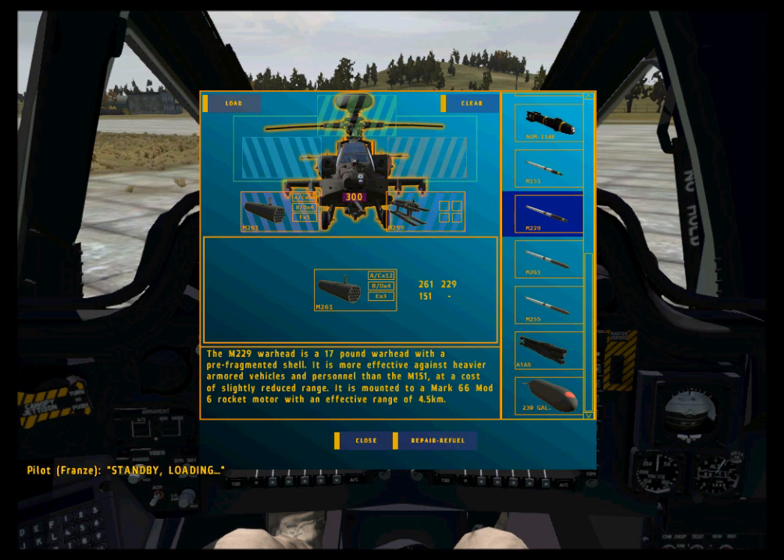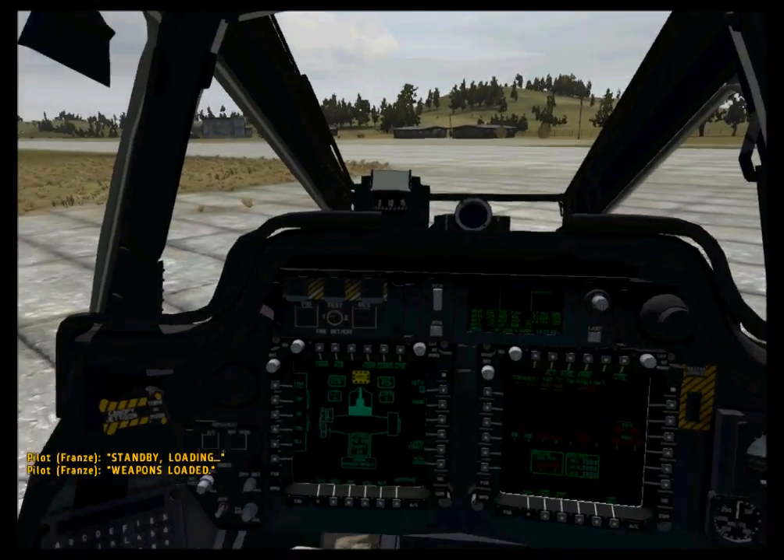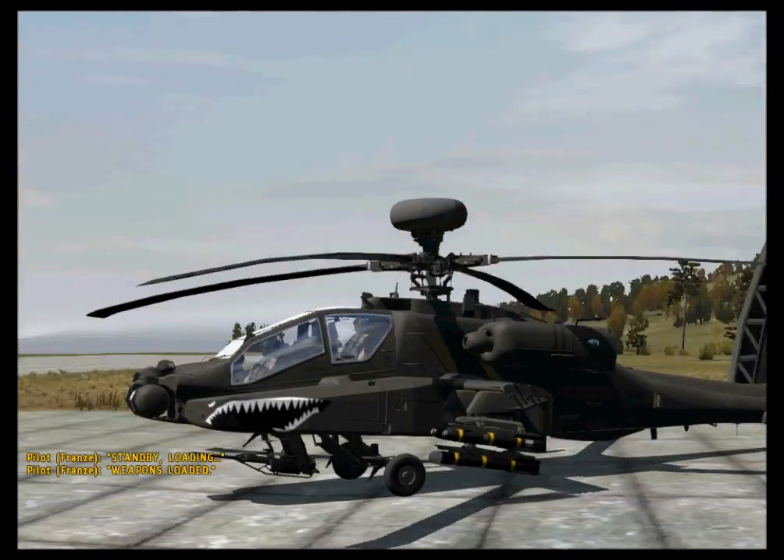Once selections are complete, a station can be loaded with the desired configuration. When finished with individual stations, the entire aircraft can be loaded with the selected weaponry. Actual loading of ordnance takes several seconds, and the external model will show ordnance in the appropriate locations.